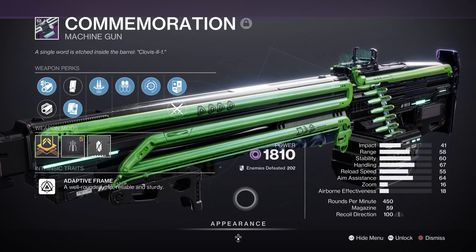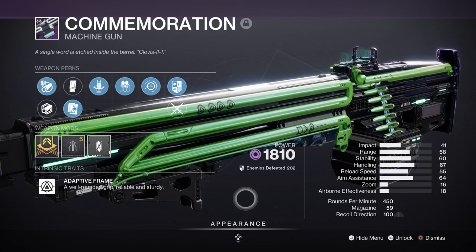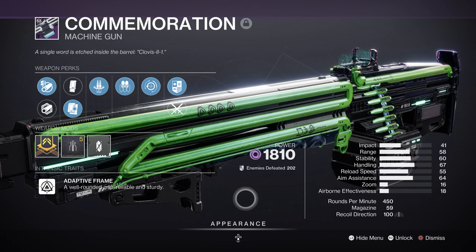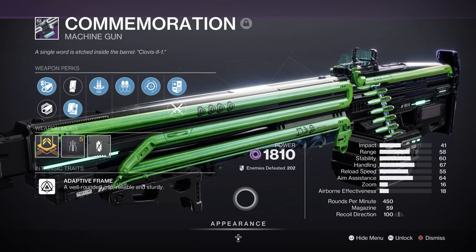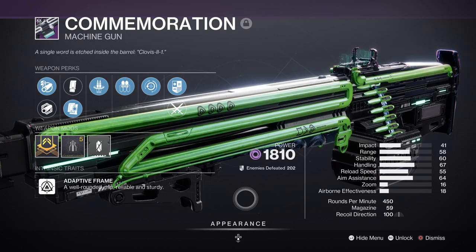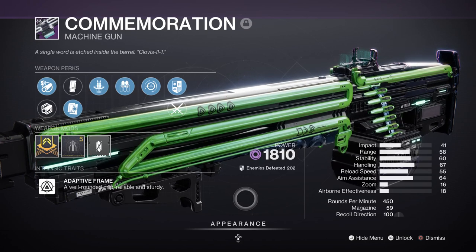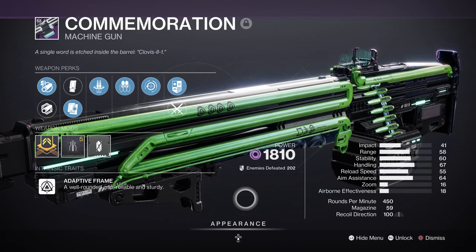I have the Commemoration Machine Gun with Redirection and Reconstruction — two ideal perks you'll want for the weapon as it really pushes the capability the weapon can pull off. Its origin trait, Bray Inheritance, is going to be a key trait you should grab as this alone will be giving you Ability Energy back when a kill is made, although in a small amount. This can help when in dire straits and you have run out of ways to quickly get Ability Energy back when needed. And that should be that for that part of the build.